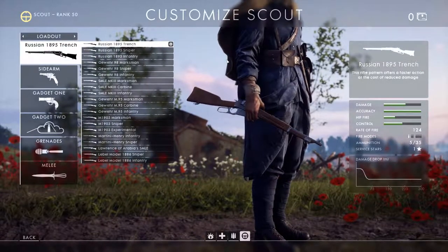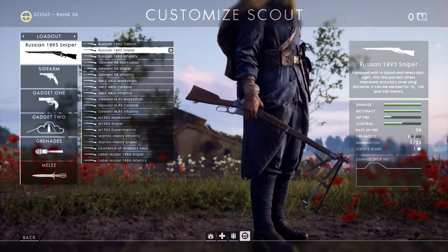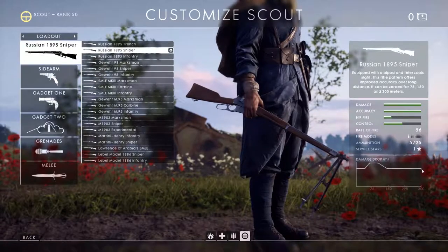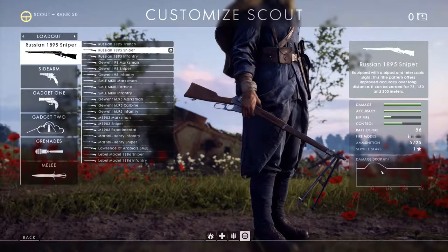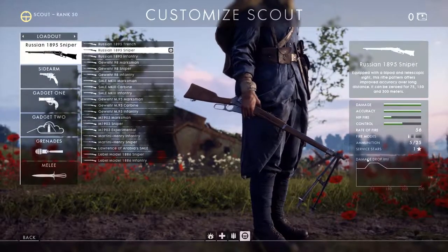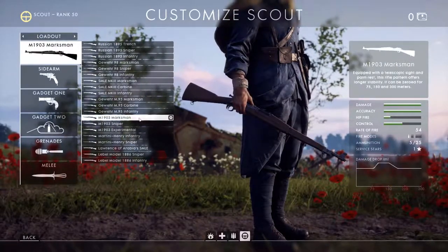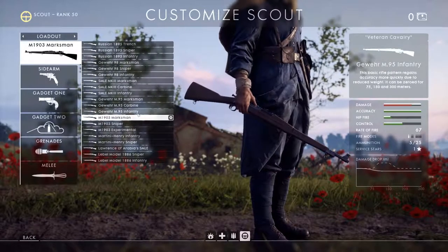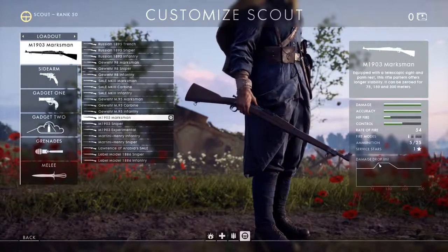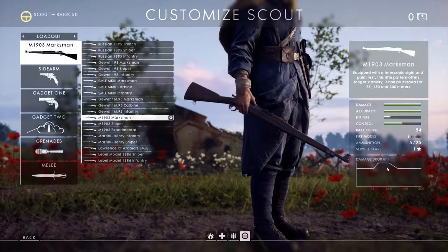One mechanic unique to Scouts is the sweet spot. If you look at the Russian sniper rifle's damage drop-off chart, the damage actually increases after a certain distance, goes to its maximum and then drops back down again. The top of the hump — the plateau in the chart — is what's referred to as the sweet spot. Each rifle generally has a different sweet spot, and across the various sniper rifles you'll see a large variety, pretty much between 30 and 150 meters. That sweet spot means a one-hit kill if your enemy is within that range and you hit them in the chest.